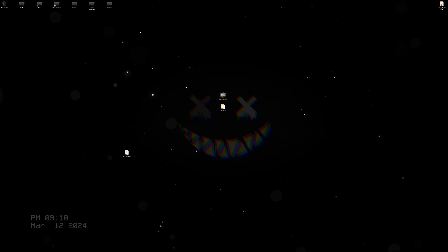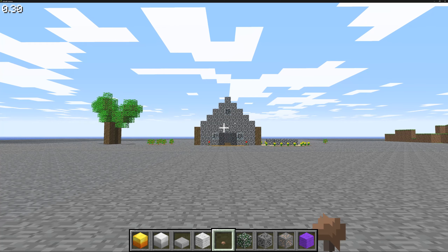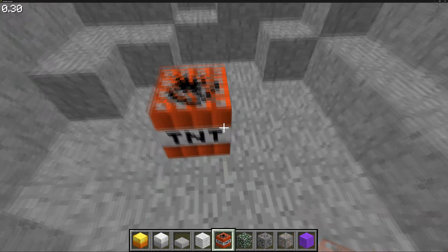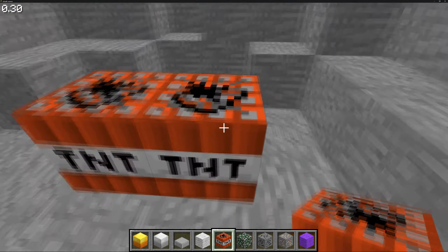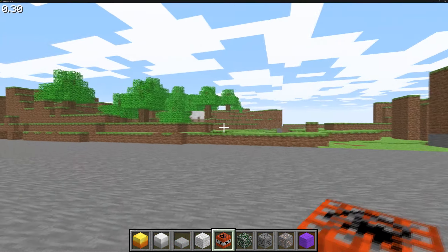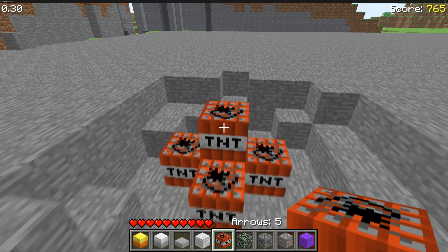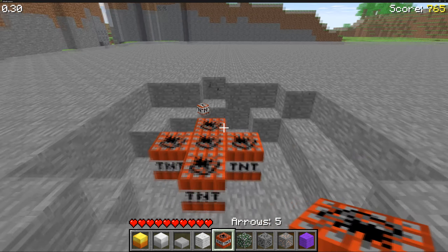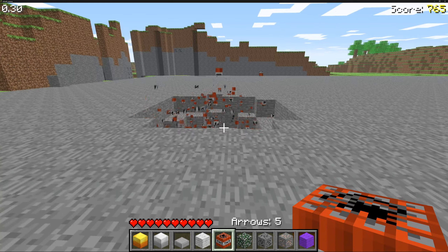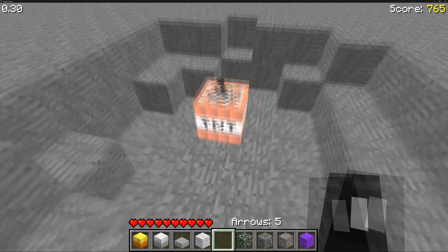Absolutely nothing different in these versions except one's creative and one is survival. The other creative one also has no difference. Let me show off that TNT - you can't punch it in creative mode. Let's hop back into survival real quick. In survival you can punch it to defuse it, but if you just let it go it will detonate. It appears that it just breaks the other TNT though.